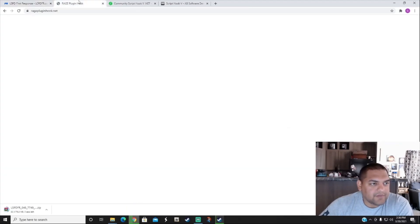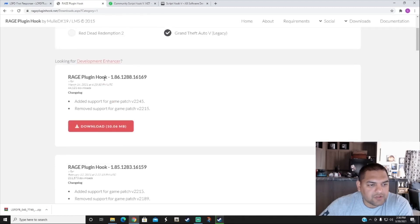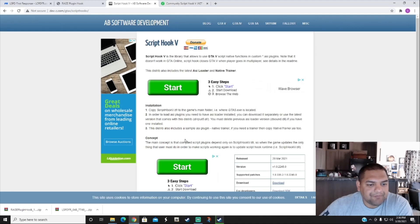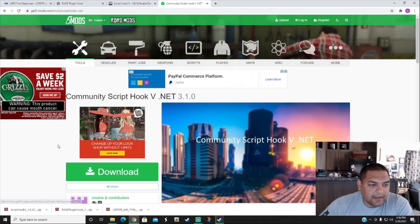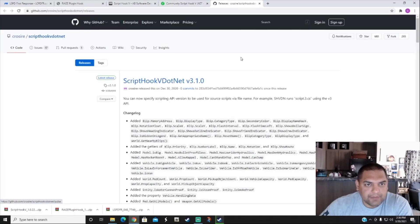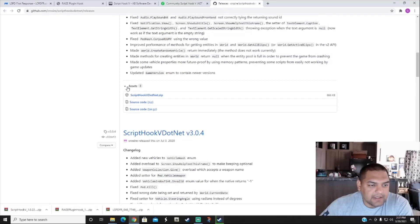Next one is RagePluginHook — go to RagePluginHook and hit that 'Download Now' button, GTA 5 Legacy, version 2245. Download that. Next is ScriptHookV — they already updated it to version 2245, download that. For ScriptHookV.NET, I'm going to include it just to be on the safe side. Go all the way down to 'Assets' and hit the first one.